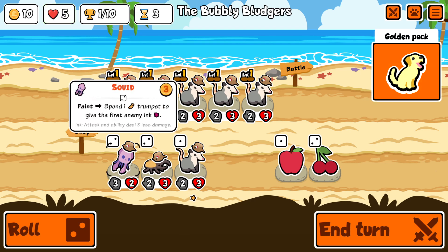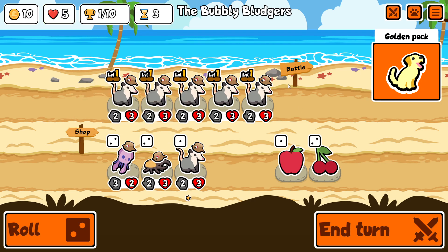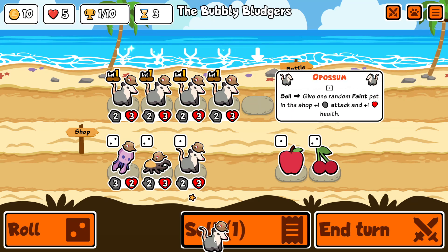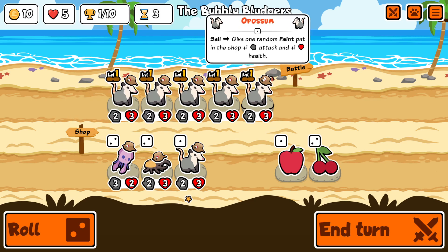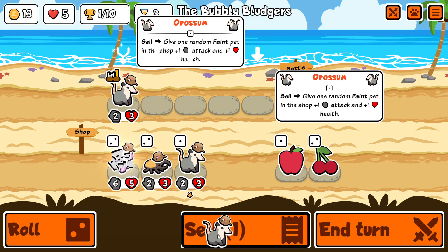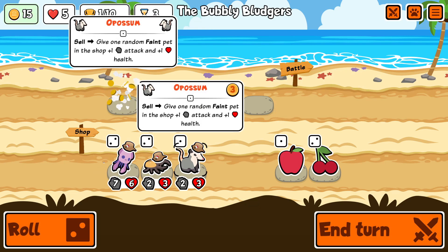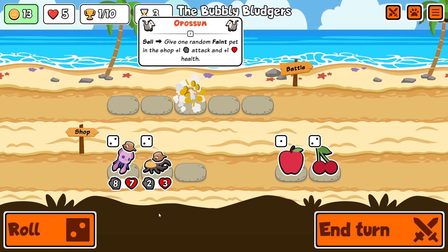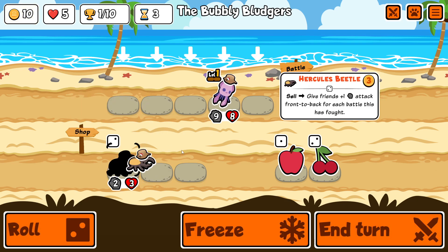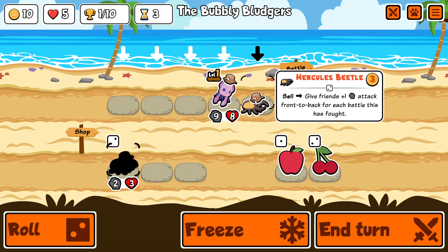Here we go with some more golden pack gameplay and I'm on turn three. I've got the full board of opossums so I'm going to sell them all to buff the squid. This is a strategy you can use where if there's only one faint pet in the shop, it's guaranteed to take all the buffs from the opossum. There's very little scaling early game so I quite like doing that to get a large unit to start with.